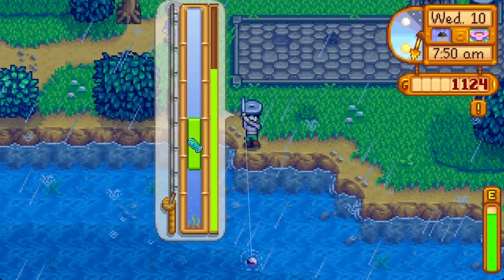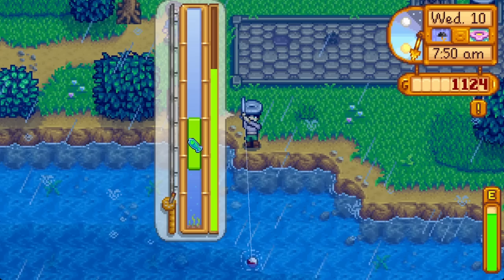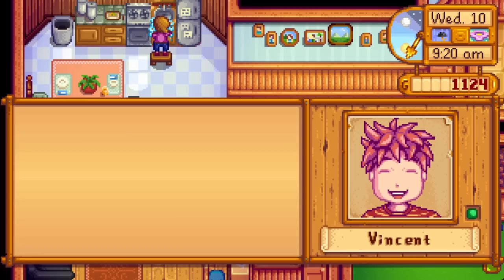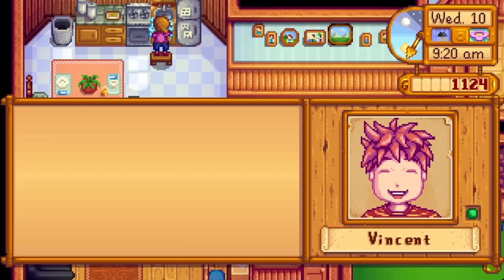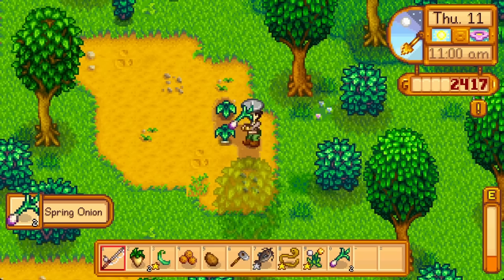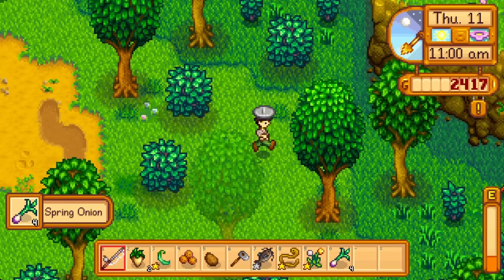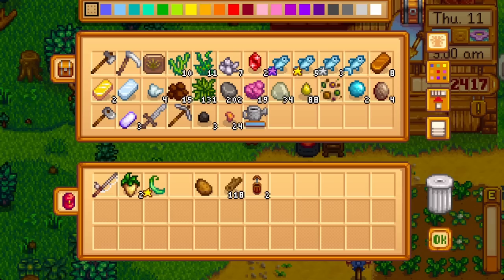Spring 10 rained — a godsend for beginner farmers. My fishing bar was big enough to realistically catch catfish, making the river quite profitable. Yes, we need one catfish for a bundle, but we'll get another later, so just take the profit. It's also Vincent's birthday — fall back on a high quality daffodil. Birthday gifts get 8 times the friendship points, but the extra points for a gold quality liked gift aren't far behind a normal quality loved gift. Robin quests us to find her axe on Spring 11 — happy to slam that for 250 gold.